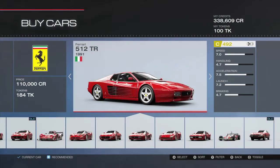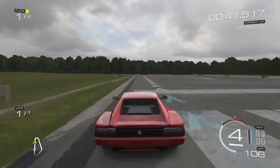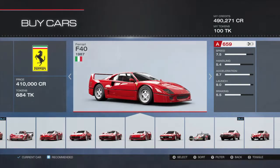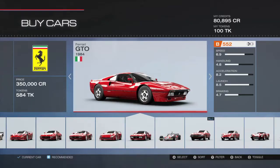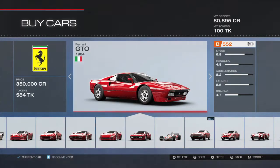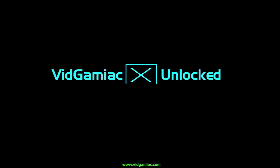Then we have the 512 TR from 1991, and the F40 from 1987. The final one I used is the 1984 GTO. Once you get all that done, you should get the achievement for Gamerscore, and that's all there is to it.